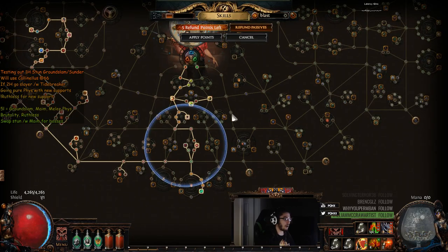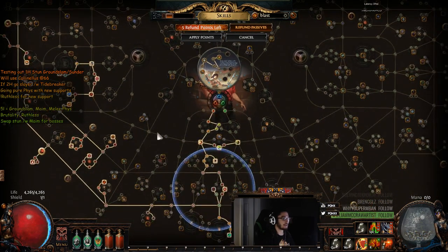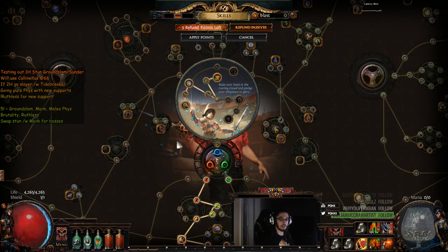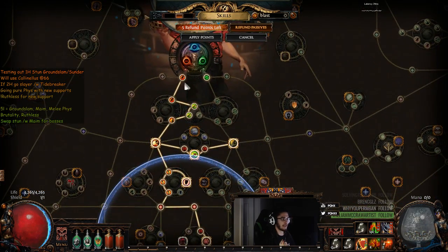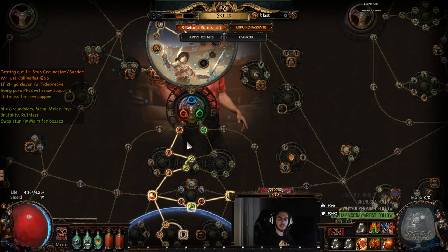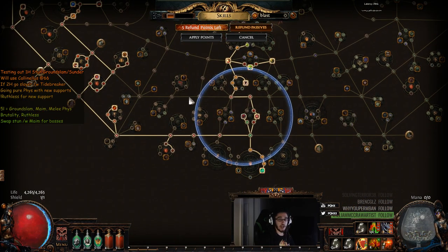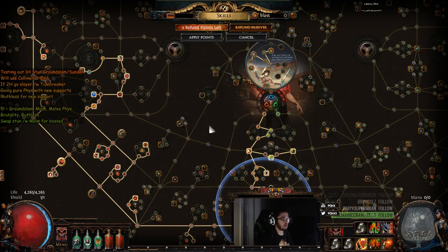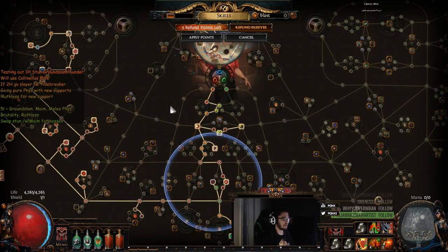We are playing a one-handed perma-stun gladiator. The reason why I decided against two-handers is I don't really like two-handed mobility options. I don't really like using leap slam and I don't really like defenses for two-handed builds unless you're playing things like Cyclone or something else. I wanted to try out how one-handers would feel because I haven't really played a one-handed build in a long time.